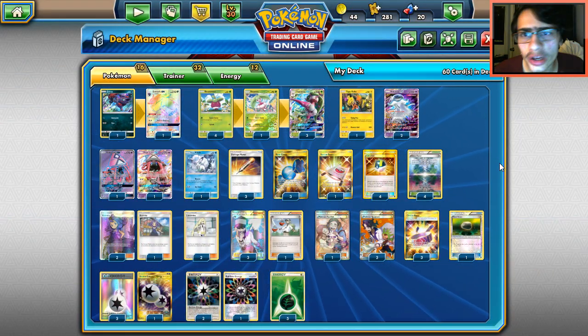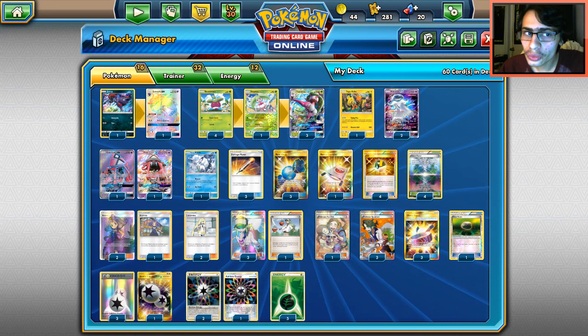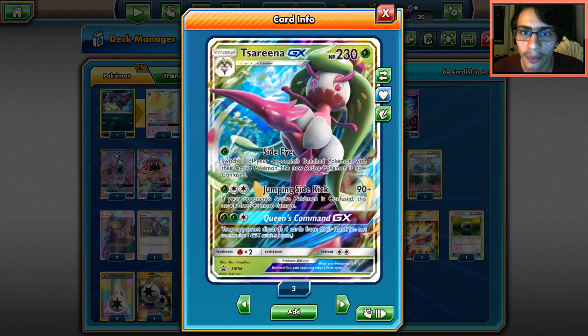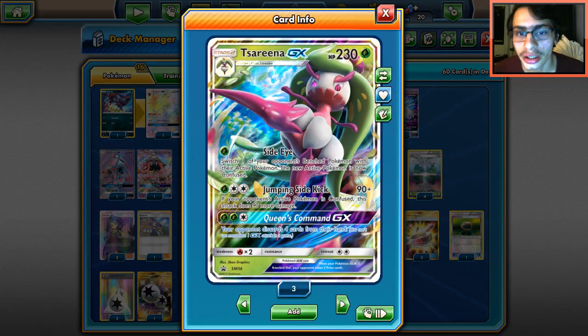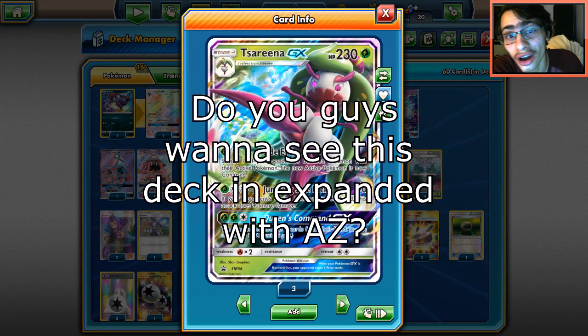Hey guys, Pulse Malone here, and today we're going to be looking at another crazy combo deck. This one is going to be a Serena deck. Serena GX is a really interesting card — it's got a really powerful attack that unfortunately just takes a lot to get going.